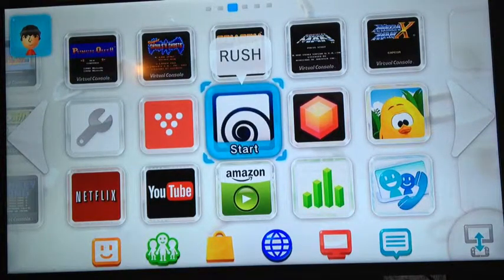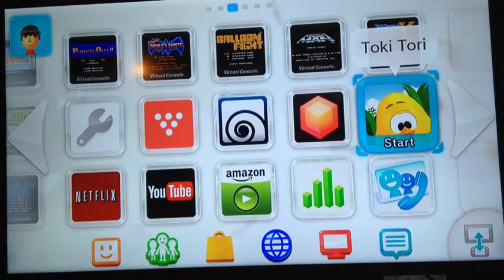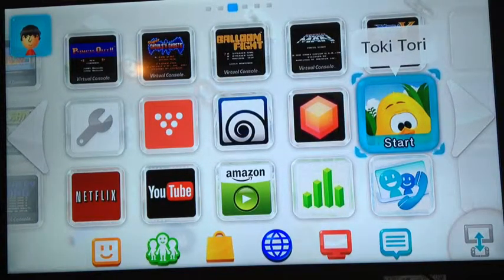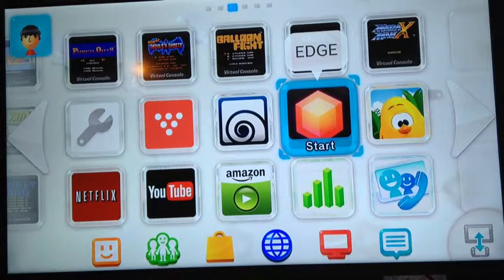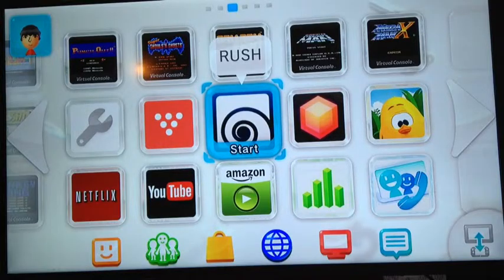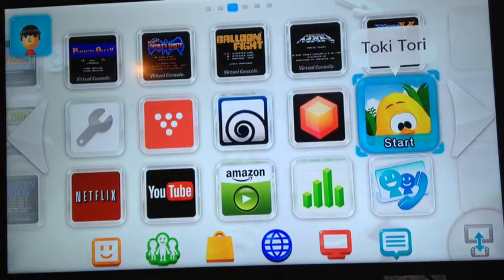There are a few budget eShop titles: Block Drop, Edge, and Toki Tori. Toki Tori is actually really fun — my wife likes to play it a lot; it's a cool little puzzle-platformer. These are all really cheap on the eShop, like two dollars a piece. In Edge, you navigate a cube through a labyrinth with platforms moving back and forth on a three-dimensional plane — kind of weird but really fun.